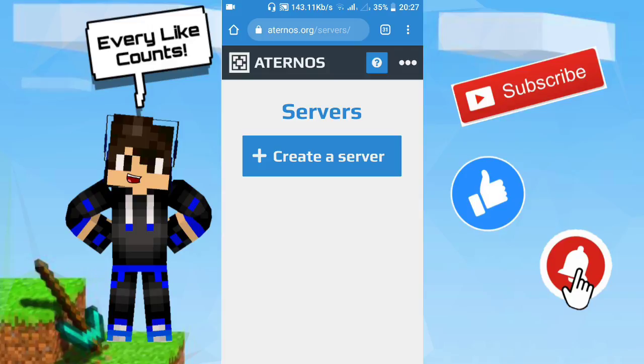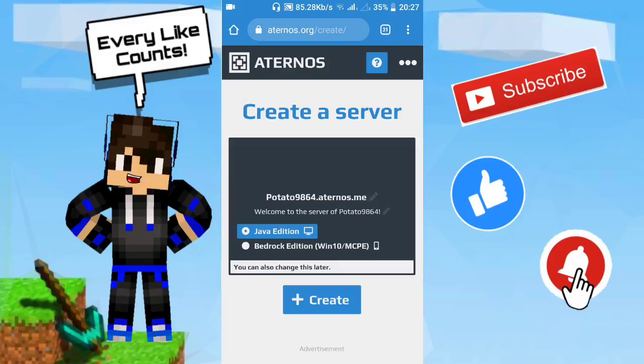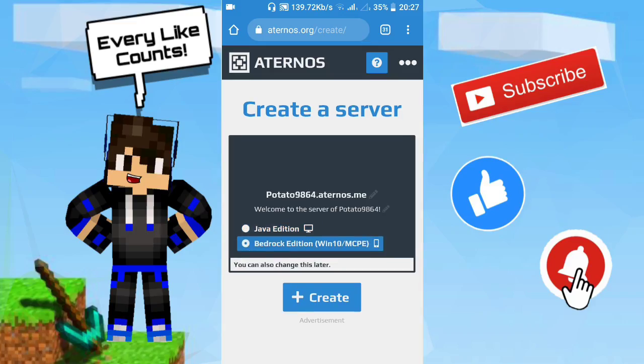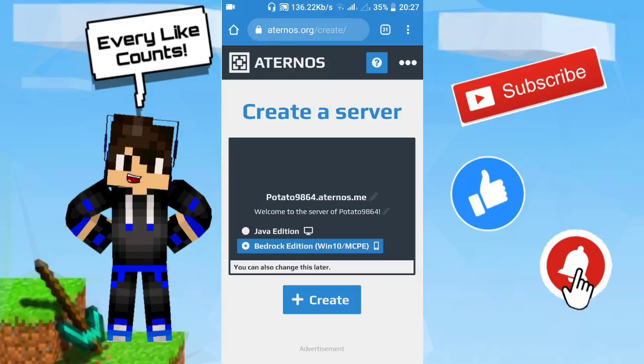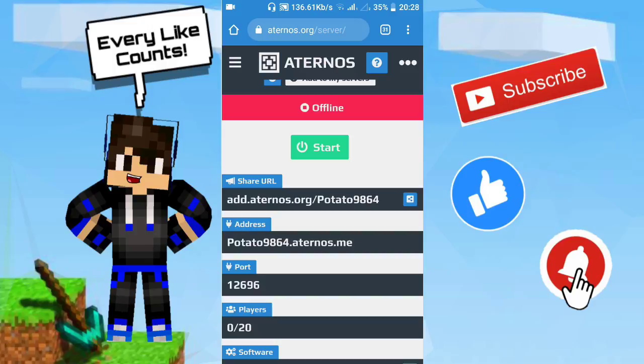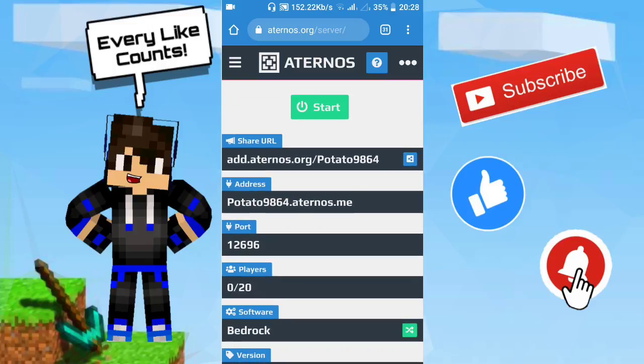You now have to create your own server by clicking 'Create a Server.' It's going to give you options for creating your server, like which version you want — Bedrock or Java. You can also see the port and address of your server. I'm going to select Bedrock, Windows 10 / MCPE. It also says you can change this later. Just click Create and wait for the next page to load.